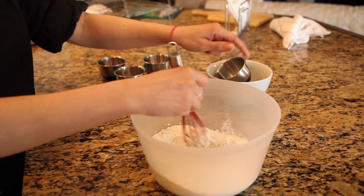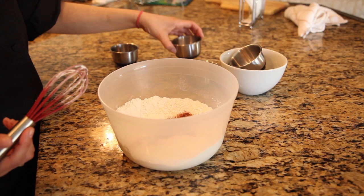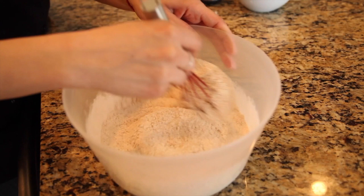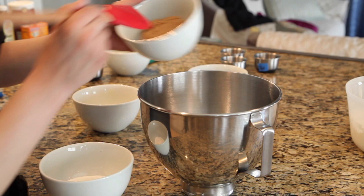First, we're going to mix two cups of flour, one half teaspoon of baking soda, and one half teaspoon of salt together. Next, we're going to add the lava in the lava cookies with one teaspoon of chili powder, one quarter teaspoon of cayenne pepper, and one tablespoon of cinnamon.